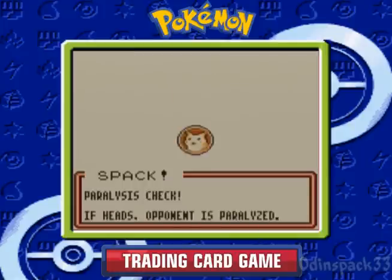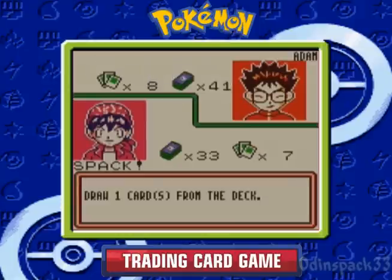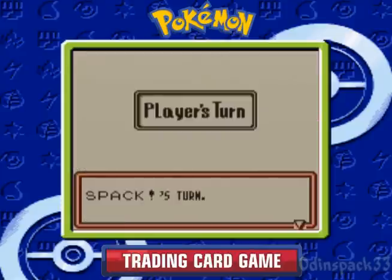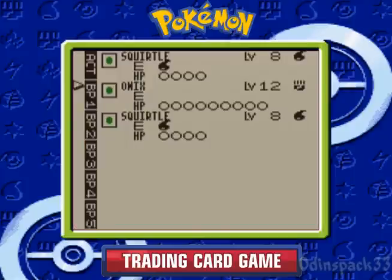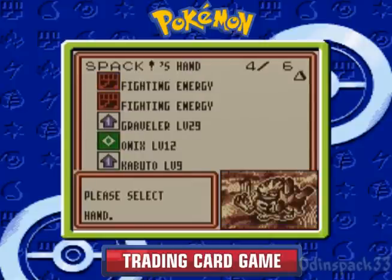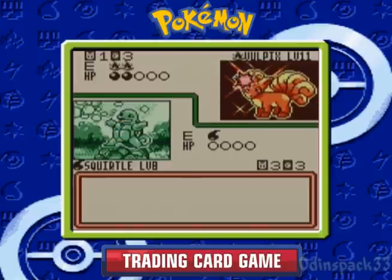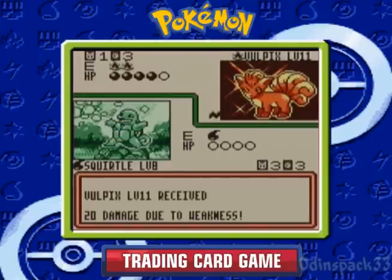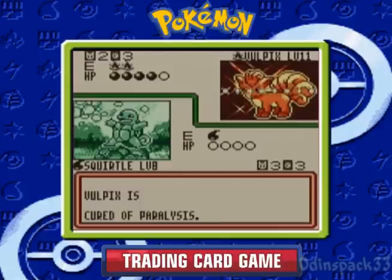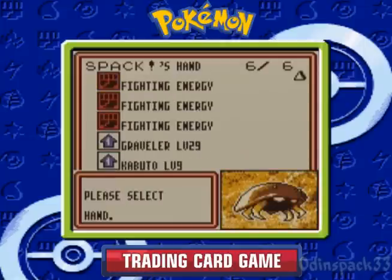Blastoise actually only requires three water energies to do its attack, which is the lowest cost of any of the Kanto starters — that's Charizard, Venusaur, and Blastoise. However, it's the lowest damage, though it can be improved. Oh, there's Wartortle — perfect! We'll evolve our benched Squirtle right there. Blastoise's Pokemon Power, Rain Dance, allows you to attach as many water energies as you want to any of your water Pokemon in a single turn — but only water Pokemon and only water energies. You can do a maximum of 60 damage, equivalent to Venusaur's Solar Beam.